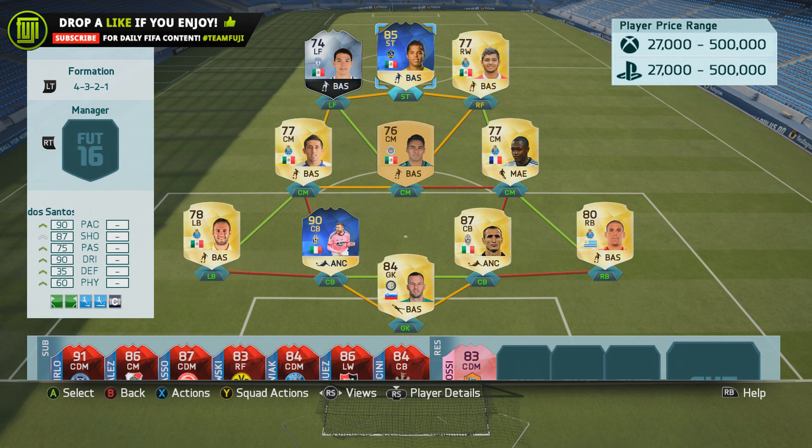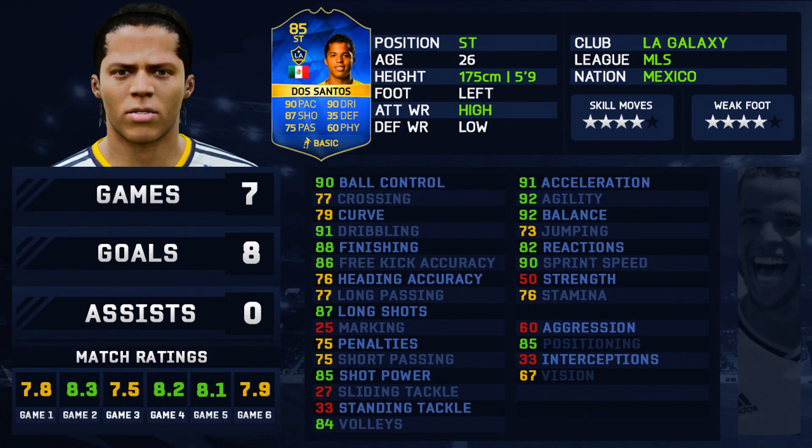I did play Dos Santos in a tasty 4-3-2-1 hybrid and it looks very nice — it was playing well. His card is 85-rated with some incredible stats: 90 pace, 87 shooting, 75 passing, 90 dribbling, 35 defense, and 60 physical. Seven games, eight goals, no assists. His in-game stats — I thought they were going to be a little bit better for an 85-rated card, but overall he's got nice physical stats: acceleration, agility, balance, 85 positioning. His finishing, long shots, and shot power are very, very nice. Four-star skills, four-star weak foot, high-to-low work rates, and he's left-footed — looks like a nifty player.